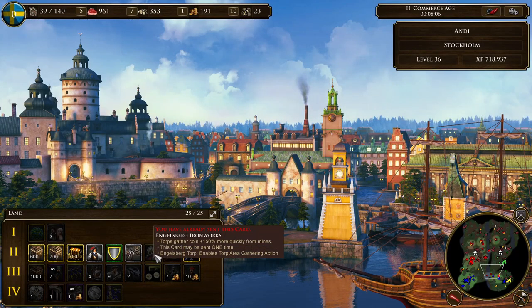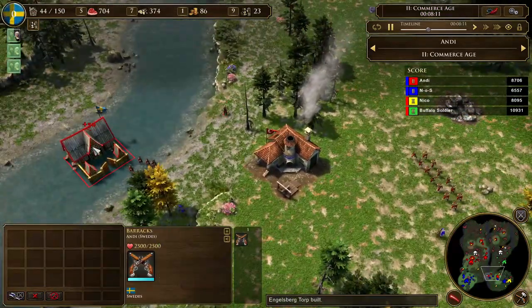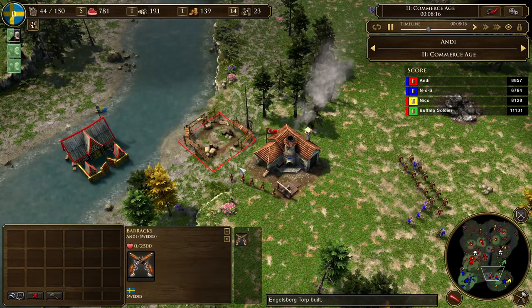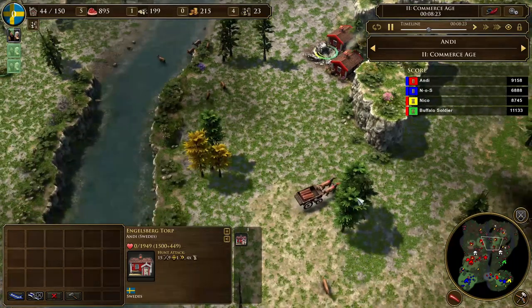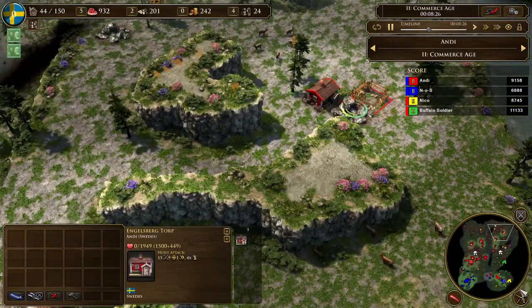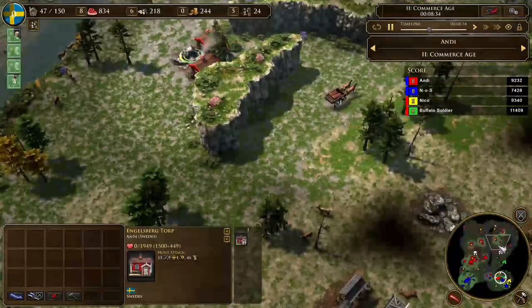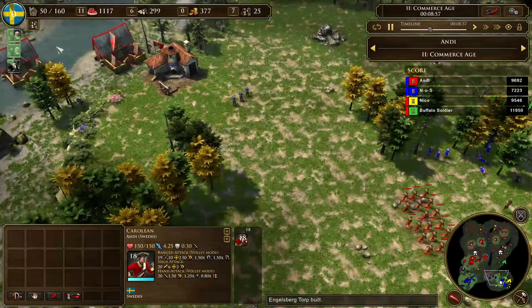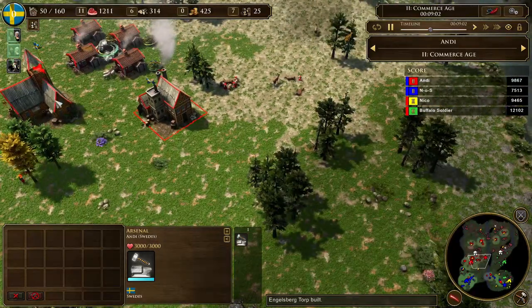My Engelsberg Ironworks arrived and I have already sent a settler forward. I need my second barracks now so I can really start to spam my Carolines. I also sent my torp wagons to the side of the map — in this case even to the enemy side of the map, since it is not a contested point at the moment. I now have 20 to 30 Carolines and now is a good time to get Arsenal upgrades.